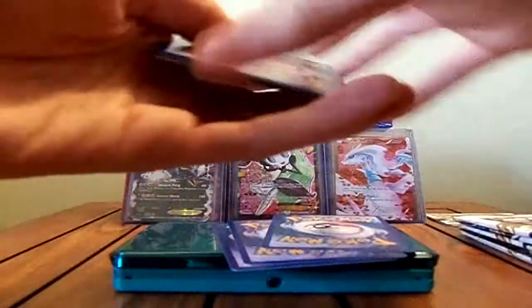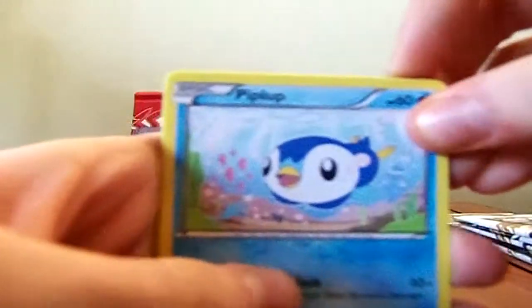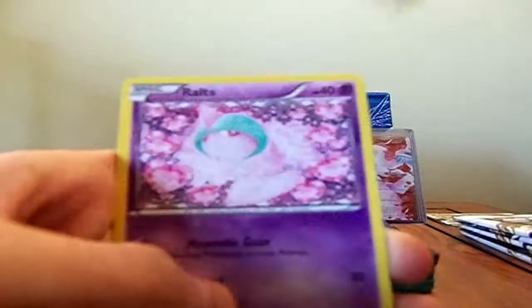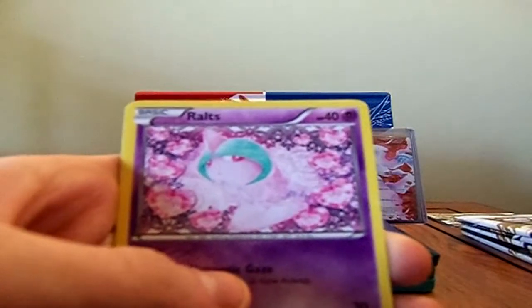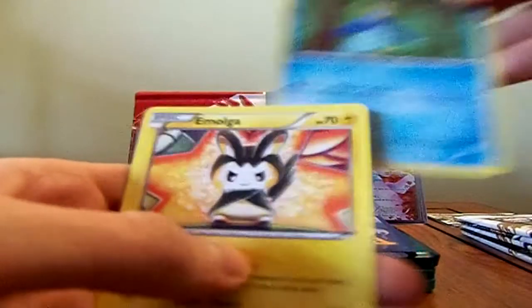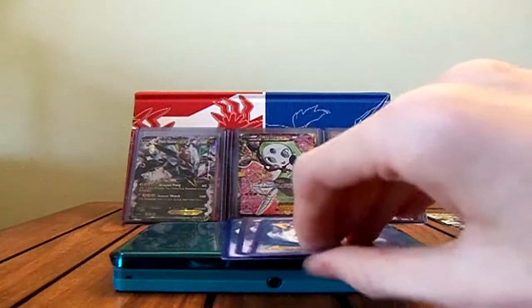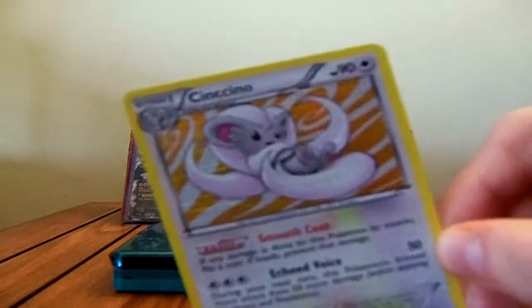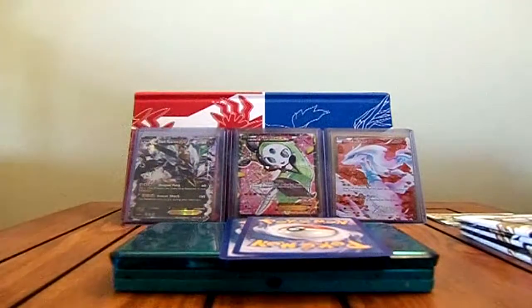Here we go. We have Piplup, Zorua, Solosis, Tepig — still no Pignite — Radiant Collection, Ralts, Prinplup, and Emolga. I didn't have the Emolga yet, so that's cool. The reverse, or holo, is a Holo Cinccino. That's awesome — another Holo is pretty cool.